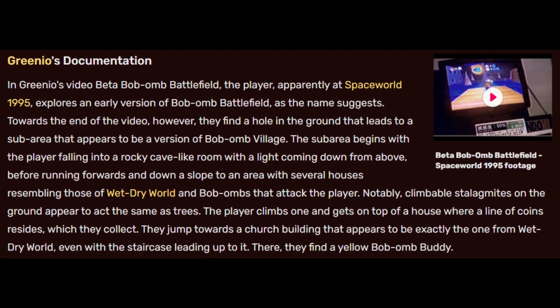Greenio's Documentation. In Greenio's video, Beta Bob-omb Battlefield, the player — apparently at Space World 1995 — explores an early version of Bob-omb Battlefield. Towards the end of the video, however, they find a hole in the ground that leads to a sub-area that appears to be a version of Bob-omb Village. The sub-area begins with the player falling into a rocky, cave-like room with light coming down from above, before running forwards and down a slope to an area with several houses resembling those of Wet Dry World, and Bob-ombs that attack the player. Notably, the climbable stalagmites on the ground appear to act the same as trees. The player climbs one and gets on top of a house where a line of coins resides, which they collect.